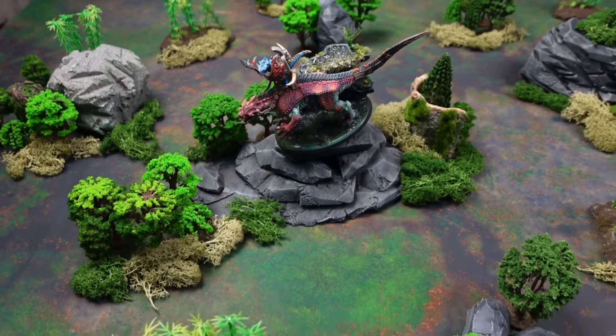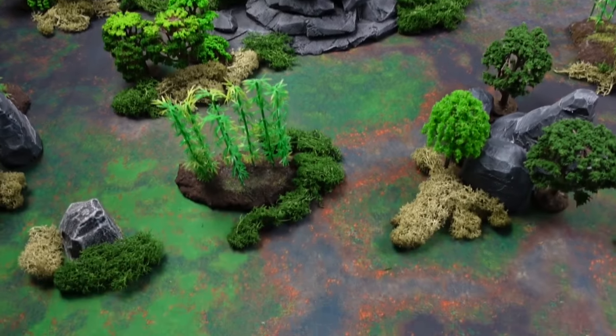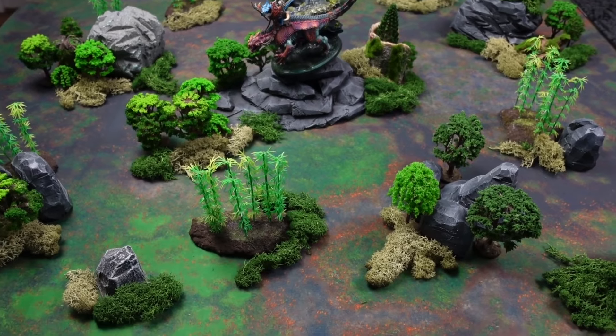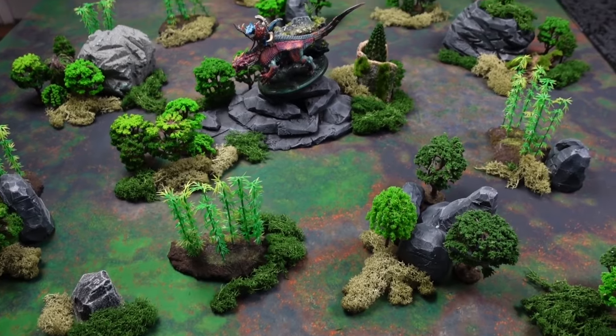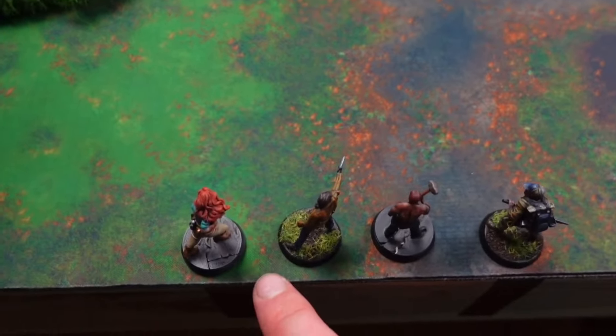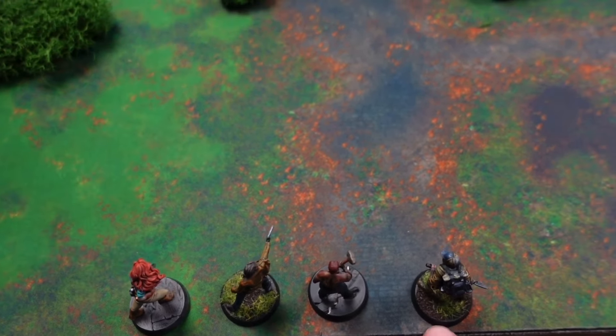I'm using the basic hunt mission - the first solo scenario for the cavemen - but it should work just fine. The T-Rex starts in the middle of the board; I've chosen the southern edge to enter from. The first thing that happens each turn is fire progresses, though there's currently no fire on the board. With the Victorians you get 12 points to spend on your party. My party consists of an adventurer, a stalwart, and two rabble. We then roll a d6 for action points - that's how many unit activations we get for the turn.